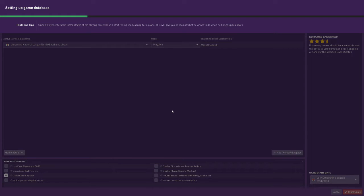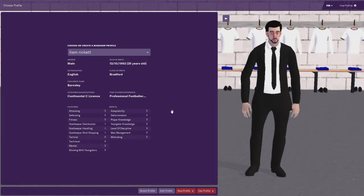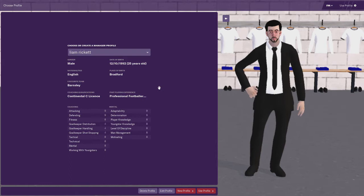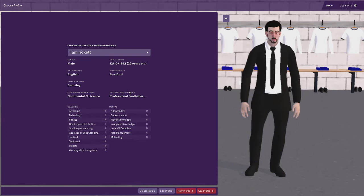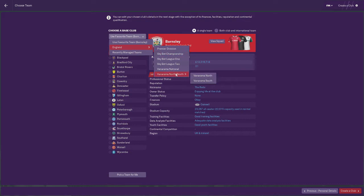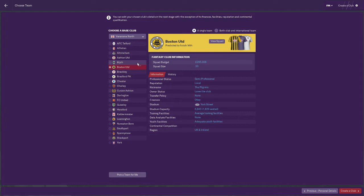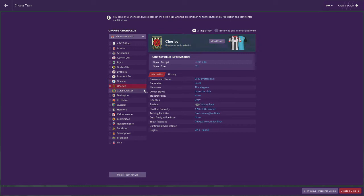We clicked Start — this may take a few minutes. So that did take a little bit; I've probably cut that out. This is the profile I already have. I've played a little bit myself just to try and get used to it, so we'll use that profile. We want to start in the Vanarama National League North. Yeah, let's go for that.